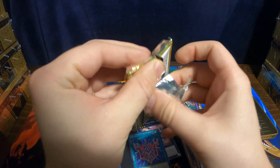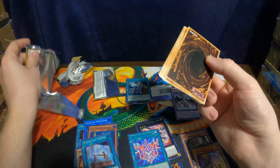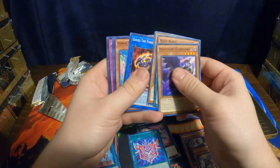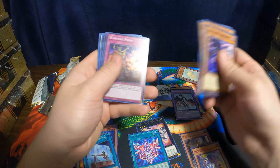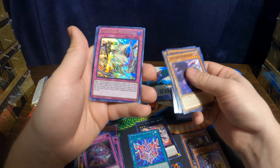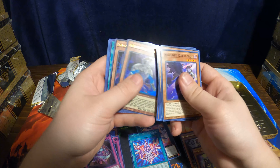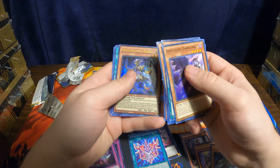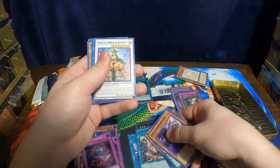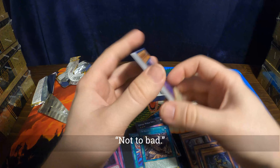All right, last pack for this tin. Warning Point, first super. Fiendish Portrait, next super. Secret is Dogmatica Punishment. Ultra would be the Phantom Knights of Torn Scales. Next ultra — Ochadal Kios. And then we got the rare — the Brigade Airborne Assault. That wraps up that tin. Not too bad.